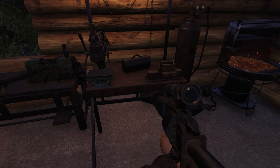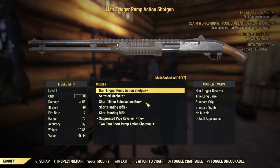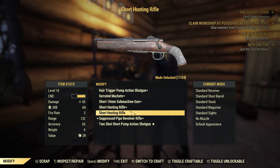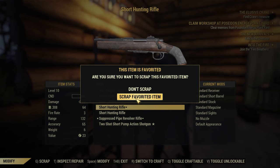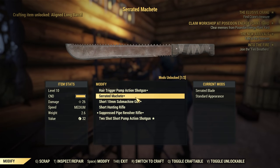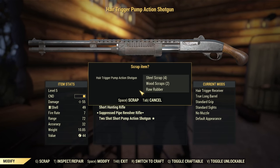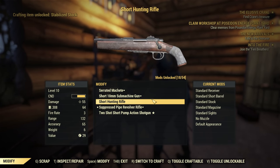Weapon workbench time then — let's go mod this shotgun and make it really, really good. First thing we need to do is scrap our original shotgun that we had. Actually, these new hunting rifles have got a bit better condition. So let's do that. Shotgun — where is it? The hair trigger pump action shotgun. Pretty darn good one. But let's go and scrap that down. And we have a stabilized stock for that — pretty cool.